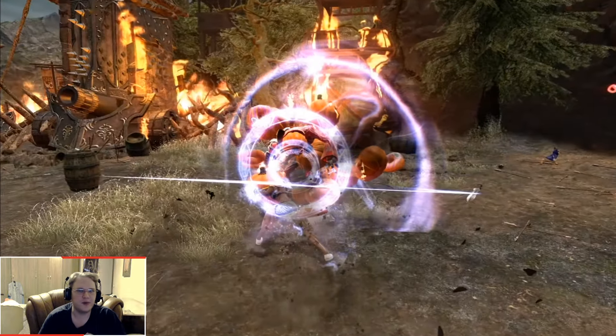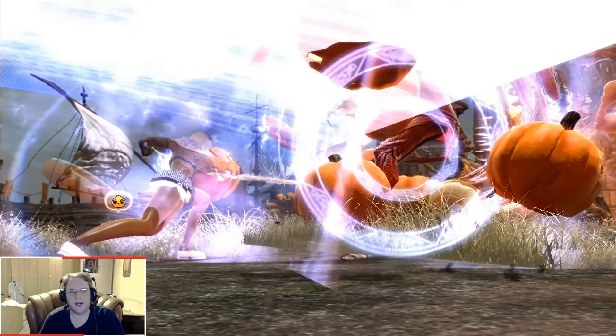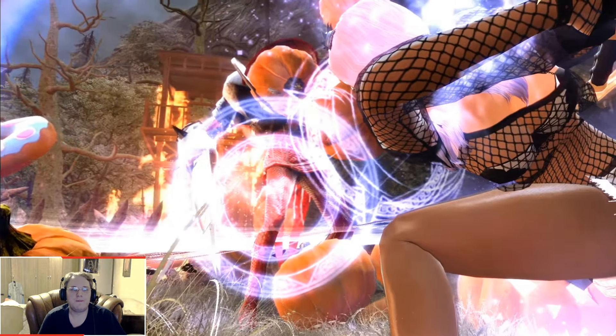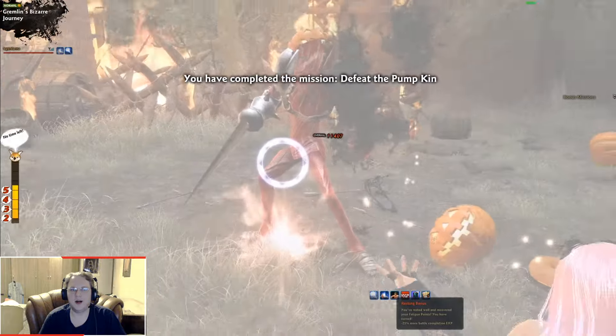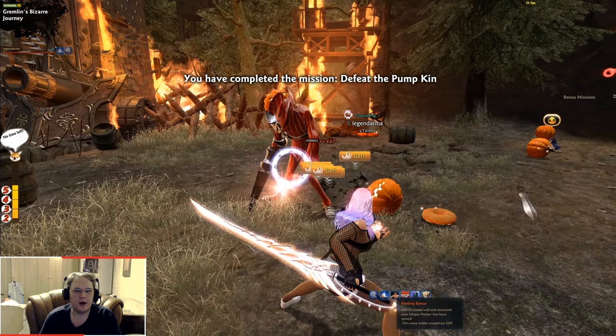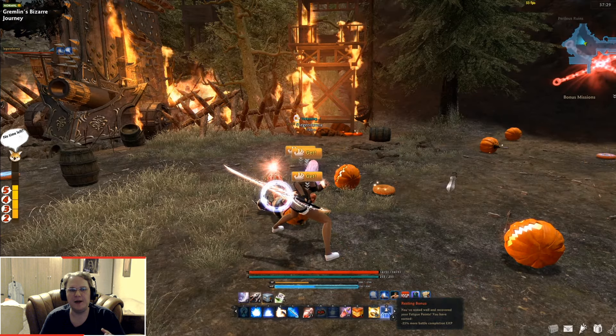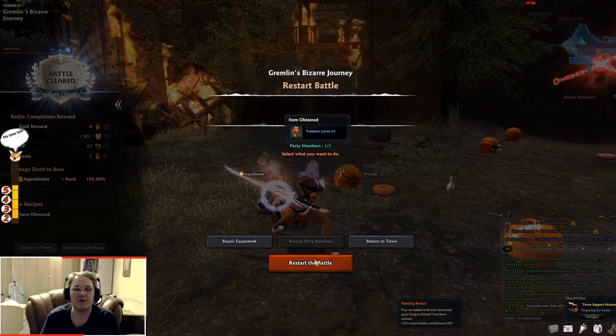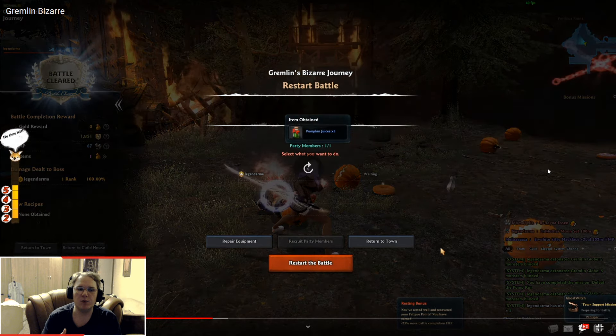If for some reason you are behind just a little bit to hit level 5 on the meter, don't kill the end boss — the pumpkin — right away. Make sure you stun the other gremlins around him, and only then proceed to kill him. Because every gremlin you stun is going to fill the meter even more.